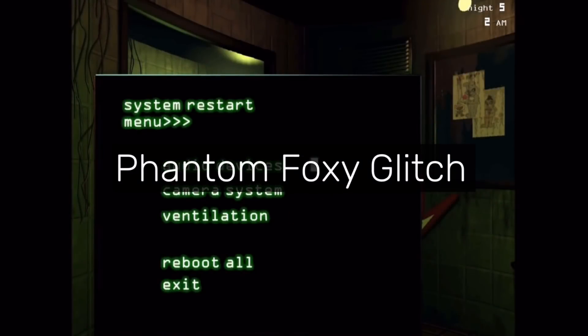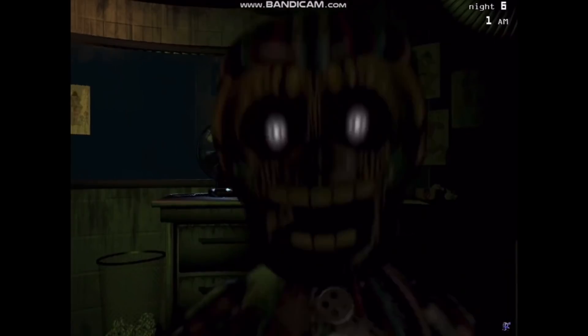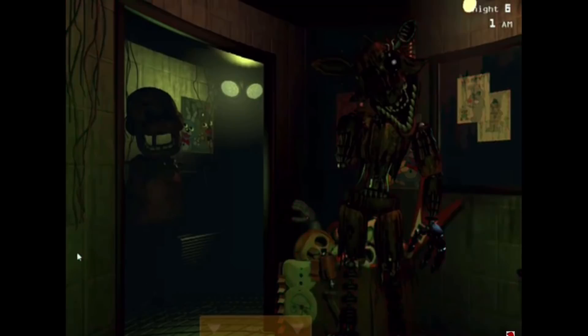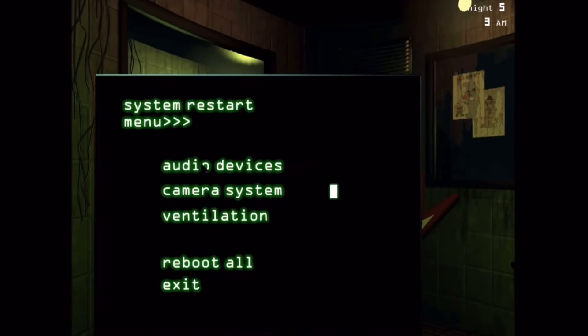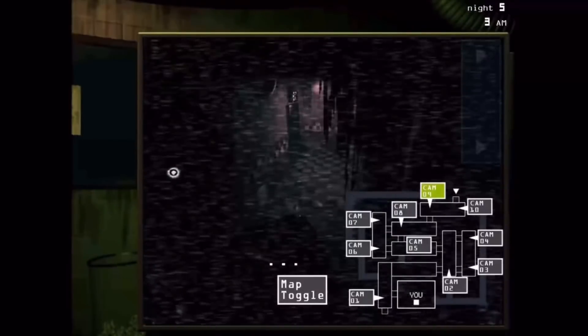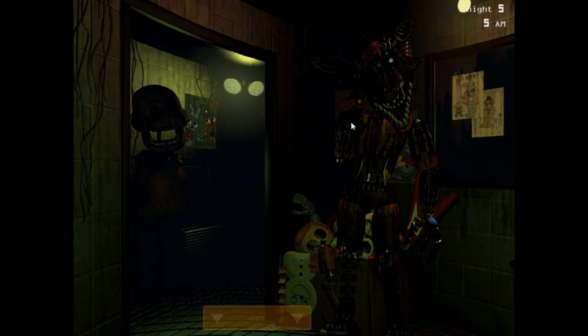Phantom Foxy Glitch. This is a glitch that occurs if the player is jumpscared by Phantom BB while Phantom Foxy is waiting in the office in FNAF 3. This will lead to Phantom Foxy standing in the office without jumpscaring the player. Eventually the game will correct itself and the jumpscare will trigger. This glitch occurs because the game gets confused trying to figure out what to do with Phantom Foxy when Phantom BB jumpscares the player, leading to the sprite of Phantom Foxy standing motionless until the game remembers what to do with him. It's likely Scott never expected this rare event to occur, so he never assigned a function to Phantom Foxy in this scenario, which is evident given that this is one of the few glitches in the series that never got patched. It's also possible to complete the night while he's frozen like this, but that's very unlikely.